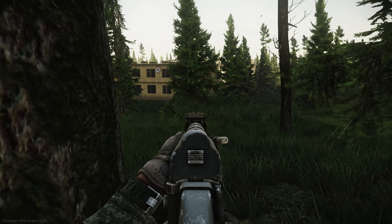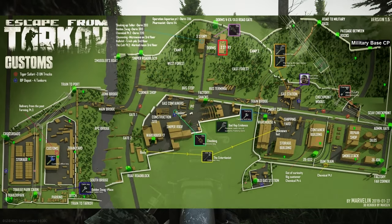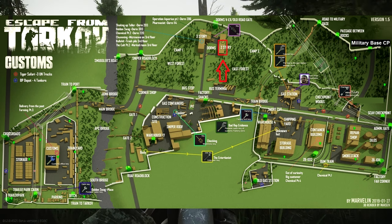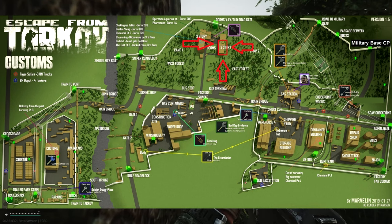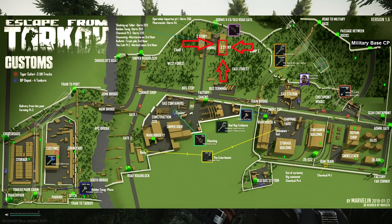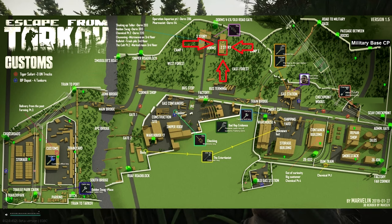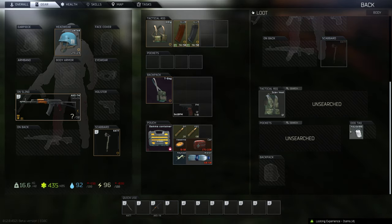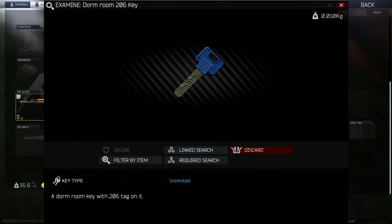So where do you have to go? You have to go to the small dorms building on customs and I'll put a picture up on the screen to show roughly where that is. You need to go onto the second floor of this building and go to dorm room 206. Now you do need a key to enter this room. Dorm room 206 is a very popular key and it spawns a lot. You will be able to buy it on the flea market very very cheap, maybe just a couple of thousand rubles for that. So get hold of that key and then head straight to customs.